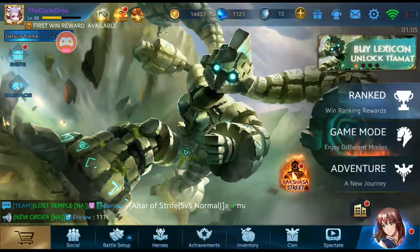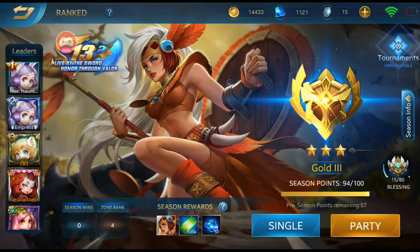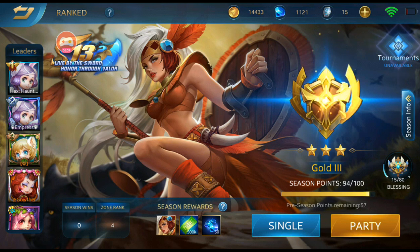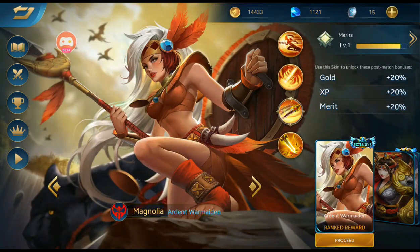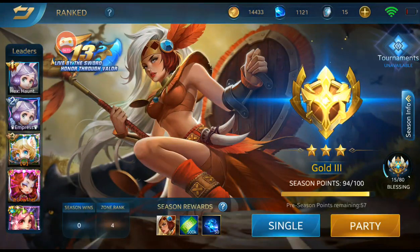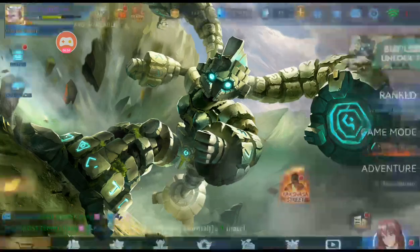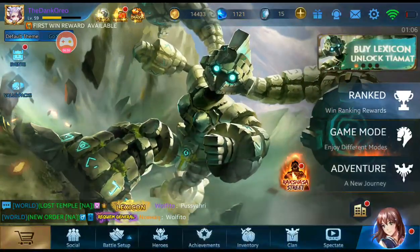In ranked mode we've got Magnolia's new skin, called the Ardent War Maiden. It's pretty cool — she's got bones on her hips, a shield made of wood, a nice spear, and red hair. I think I'd play Magnolia with that skin.